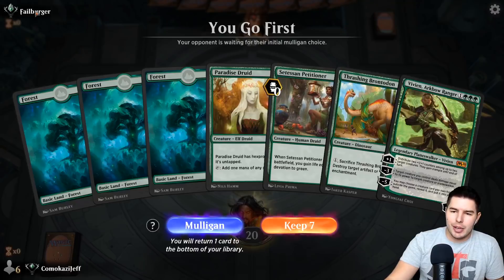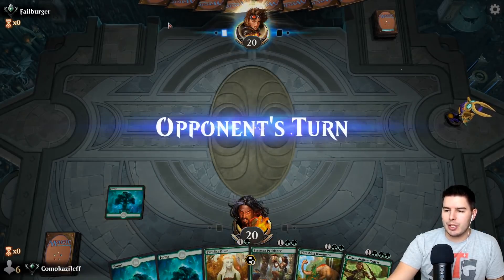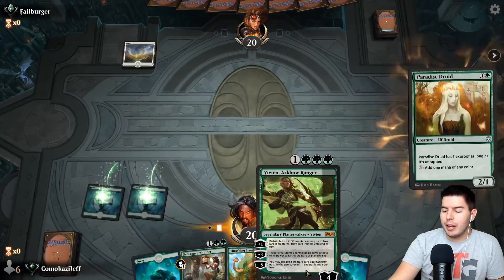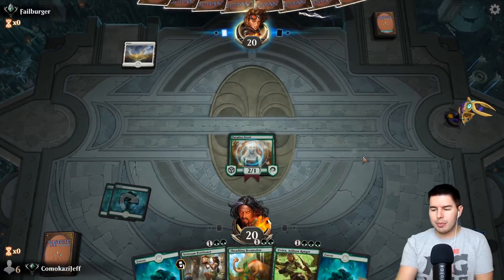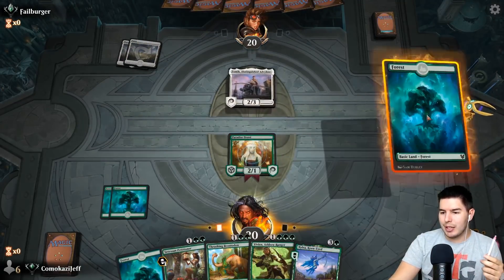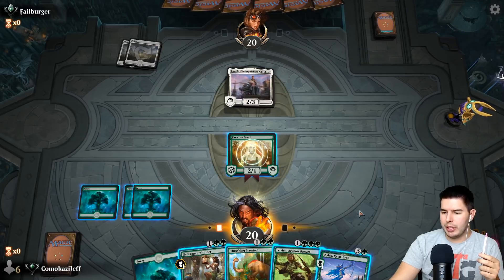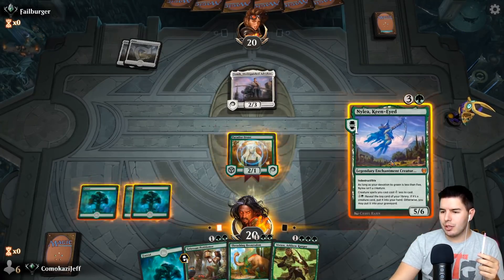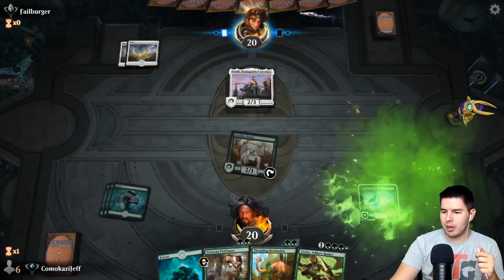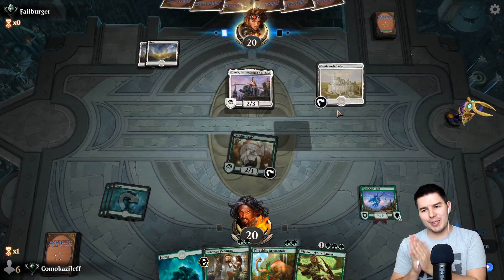We're up against Failburger — and 'fail' is just stinging really hard after that last foul. This is a sweet hand — we have Paradise Druid which is sweet, Vivian for next turn, a lot of life gain if we want it. Thrashing Brontodon being able to hit something is not bad. Tomic — well, we found out that Tomic is annoying as all get out and we need to bring out a creature to be able to kill Tomic. Vivian actually turns on our Nylea, so let's play Nylea out and pass the turn. This makes everything cheaper as well.